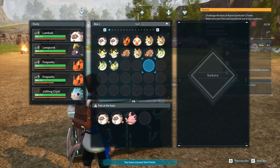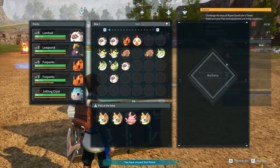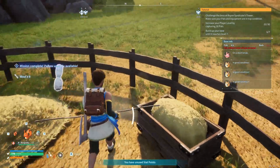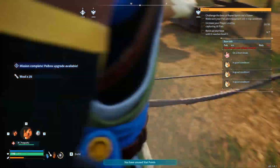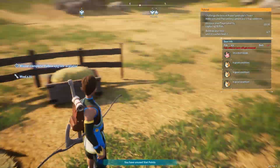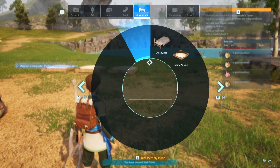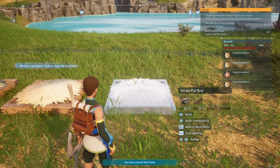Fine, how many Vixies do I have — three. Let's take out the other pals and put all three of the Vixies in, and they should head off to the farm. The lamb balls are great for working in the farm, giving you wool which is great for making cloth. But with these Vixies all grazing, if we go away and come back, they would just randomly dig up stuff, which is awesome.